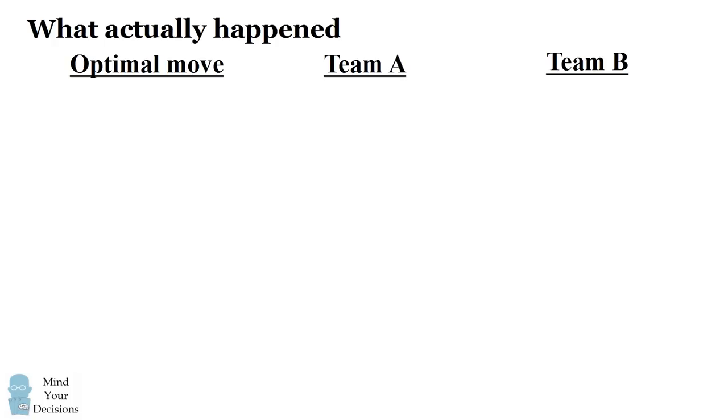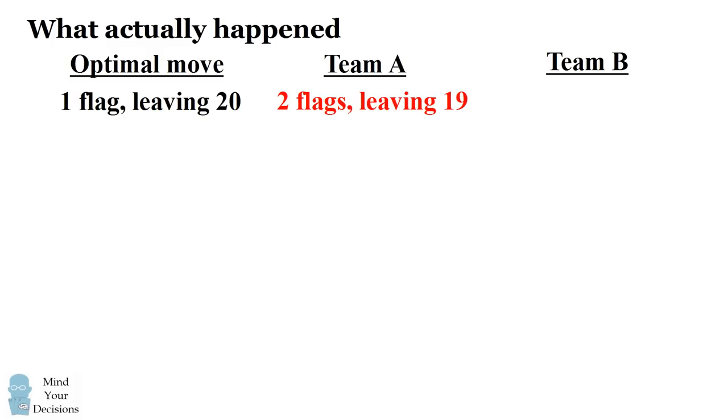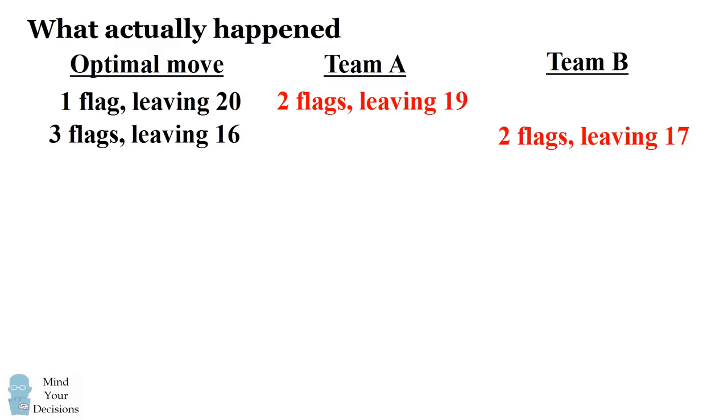But let's consider what actually happened on TV. We'll compare the optimal move to what the two teams could have picked up. The first move: the first team should have picked up one flag, leaving 20 flags for the other team. Instead they picked up two flags, leaving 19 flags for team B. So if team B understood the winning strategy they could now pick up three flags, which would leave 16 flags for team A. Instead team B also picked up two flags and left 17 flags.